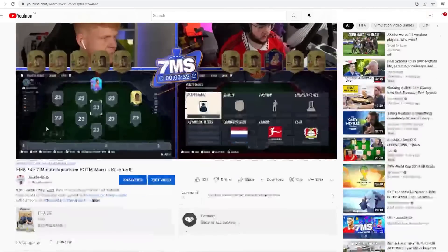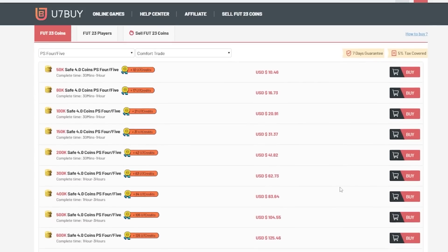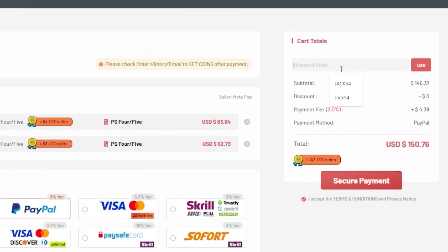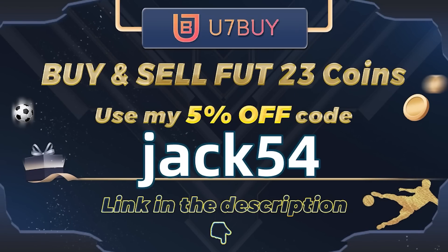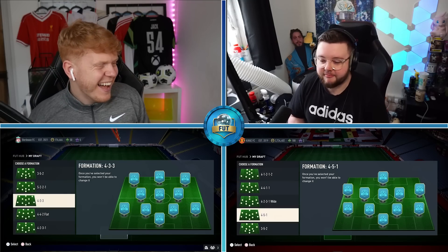If you guys are looking to buy or sell any Ultimate Team coins, go check out u7buy.com - the link will be down in the description below. You can use my discount code jack54 at checkout for a lovely little discount.